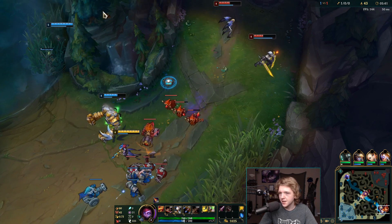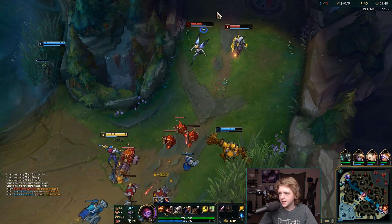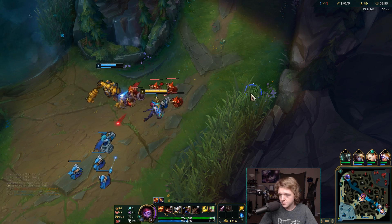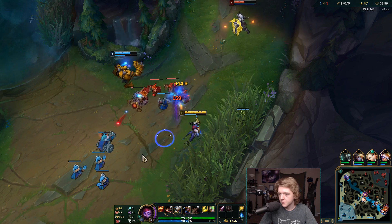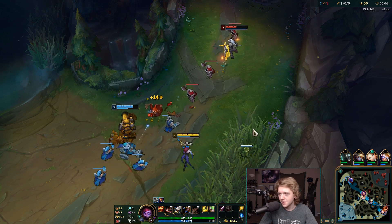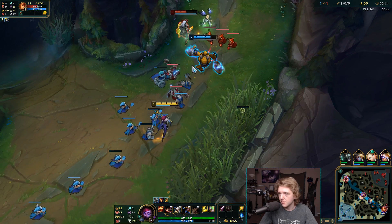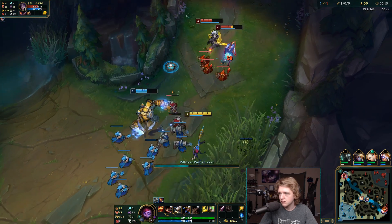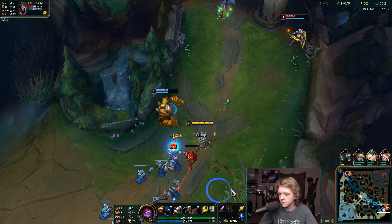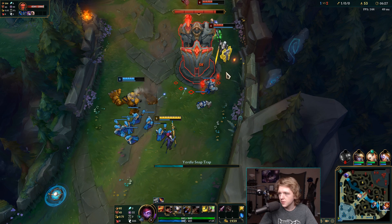I've got a lot of money so ideally I just back whenever, but since they've only got a Kircheis Shard and they're pretty low, it doesn't necessarily benefit me to back right now. I can deny them more by staying. Since we're not in any time crunch to get the tier, it's not a big deal. As long as I'm paying attention to where Lee Sin is, we should be fine.